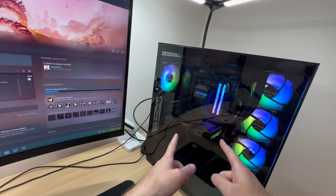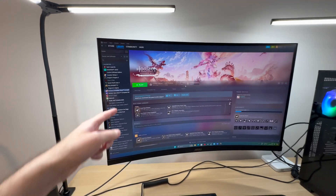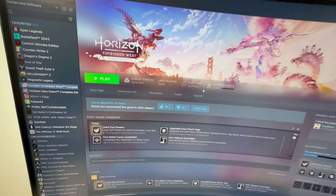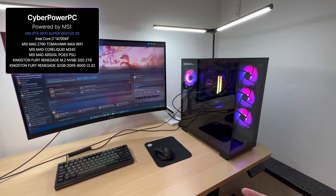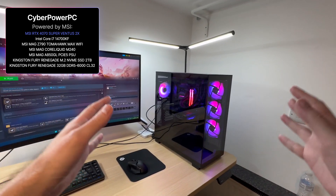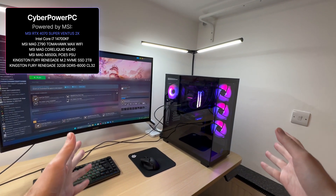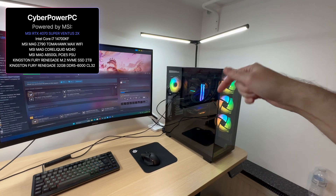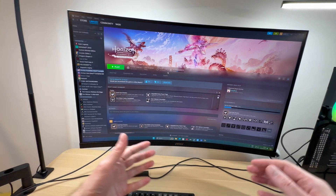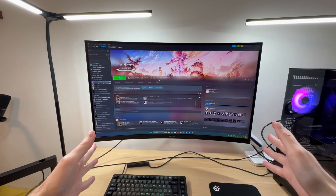Let's see how the RTX 4070 Super installed in this CyberPower PC powered by MSI performs in Horizon Forbidden West. I've spent quite a few hours in the game already. Please familiarize yourself with the full system specifications on screen. If you want to order this PC the link will be in the description, or if you want to build one yourself all the parts links will be there too. I'll be using the MSI G321CU 4K 144Hz monitor today.